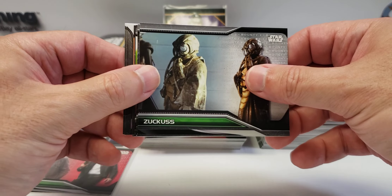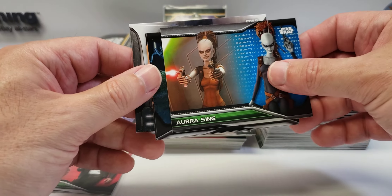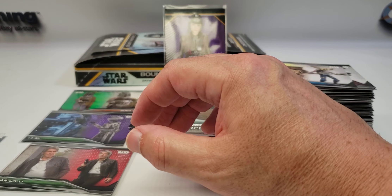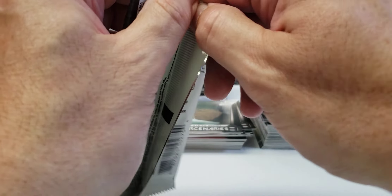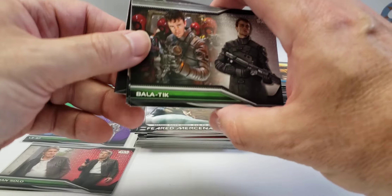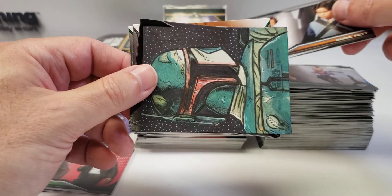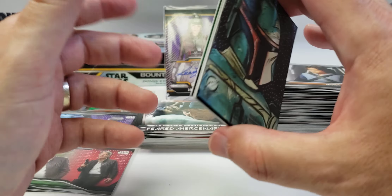Three packs left, still looking for the second hit. Maybe we'll save it for the last pack. Dengar, Zuckus, Mandalorian, Or Sing, Embo, Serapis, and two Feared Mercenaries. Well, it's got to be in one of these packs. Neither one of them really stood out, so I don't think it's a patch — which is a good thing. This is a new card we haven't seen: Balatin, Sugi, Boba — yes! Booyah baby! That's what I'm talking about — a Boba Fett sketch! That's awesome!